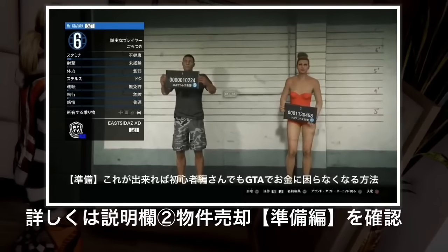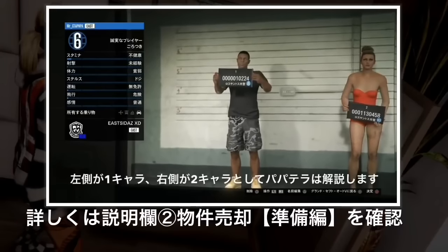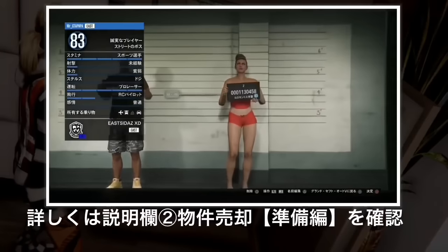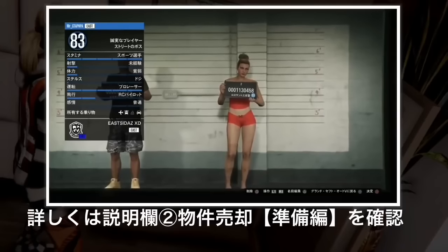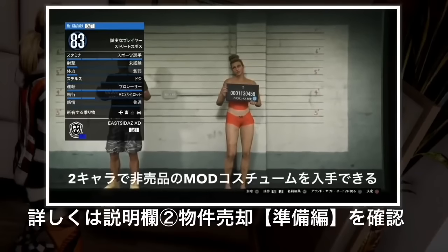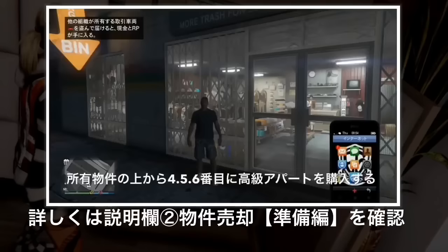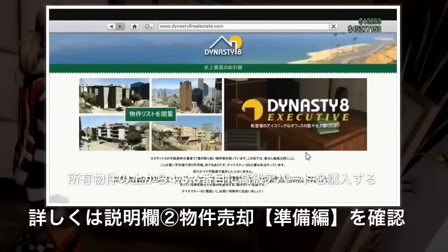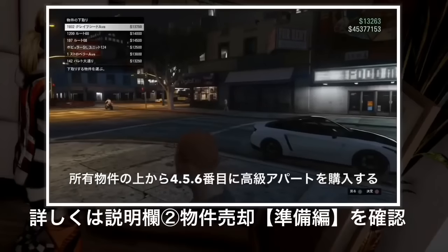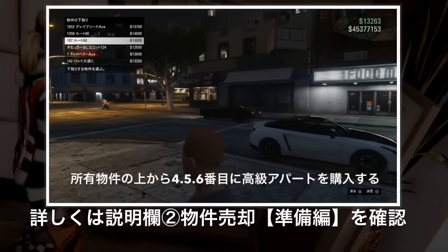1のキャラクターの4番目・5番目・6番目の物件を高級なアパートにします。2のキャラクターには4番目・5番目・6番目に安い物件を用意します。この物件売却の本編をやることで、1のデータの4番目・5番目・6番目の高い価格が右の2のキャラクターに移ります。